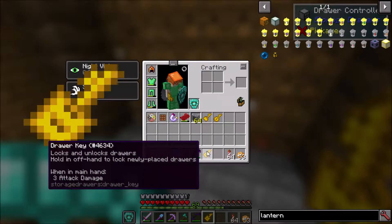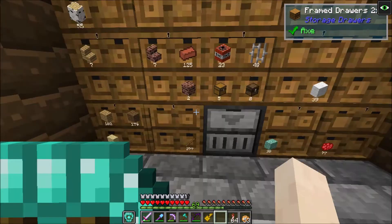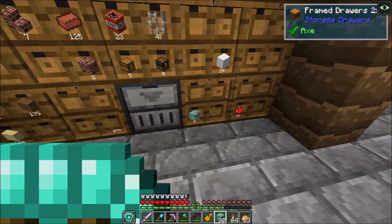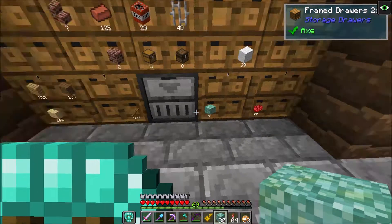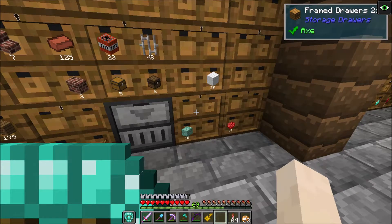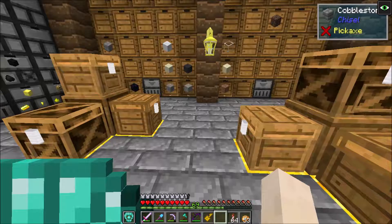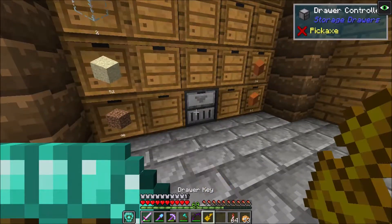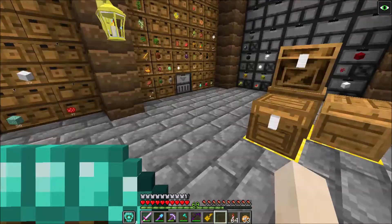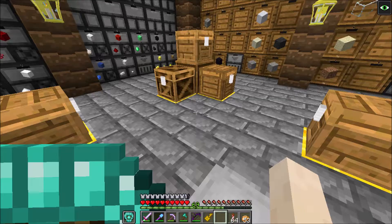Now I want to lock my drawers. What this does — using prismarine as an example — is that even when you take all your prismarine out, it still reserves a slot for it. Once you get more prismarine it automatically goes into that slot, which helps for buffers and keeps your inventory organized.